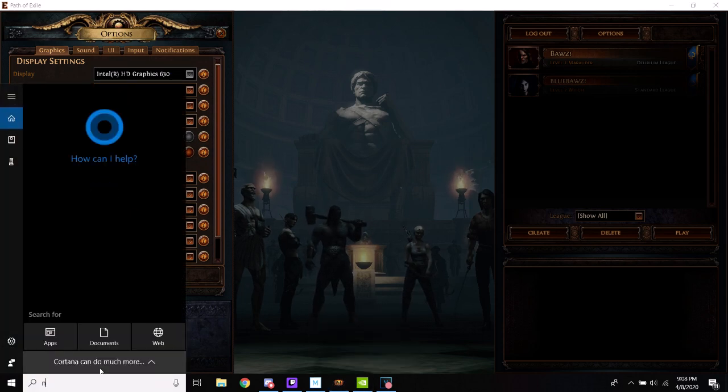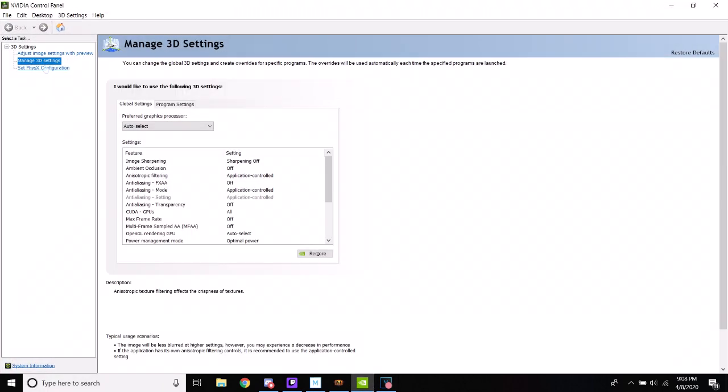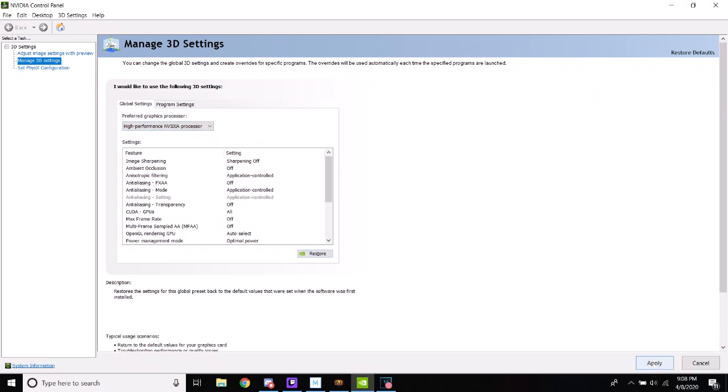I went to my NVIDIA Control Panel — if you have a different graphics card there's probably a similar interface. Once I got in there, I went to 3D Settings. There are global settings, and I changed it to use the high-performance graphics card. Mine was set to auto-detect and for some reason it was using the crappy integrated graphics.